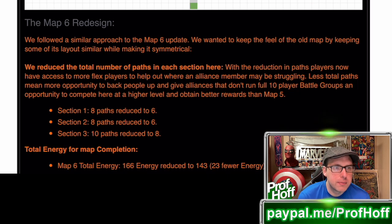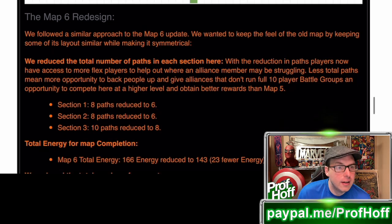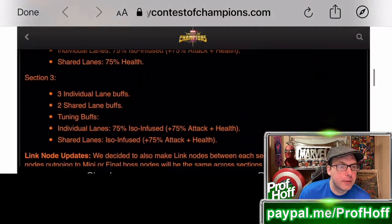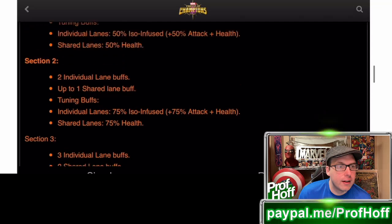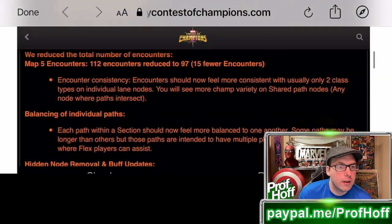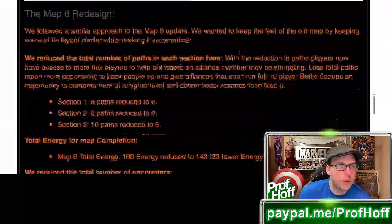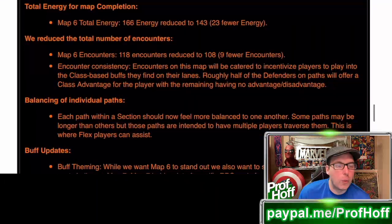They followed a similar approach to the Map 6 update — keeping some layout similar, making it symmetrical. With the reduction in paths, players now have access to more flex players to help out where the alliance may be struggling. Sections 1 and 2, the 8 paths are now reduced to 6, like in Map 5, and Section 3, 10 paths are reduced to 8. Map 6 total energy is 143 instead of Map 5's 132 — so 11 more energy for one newer map.